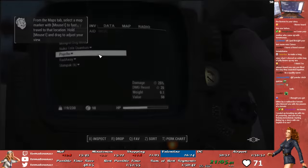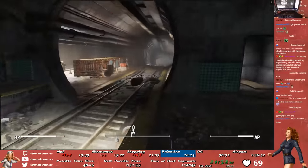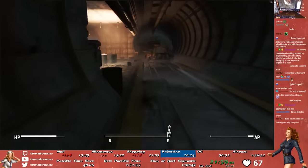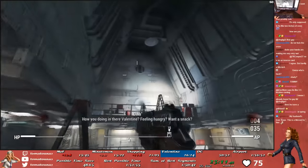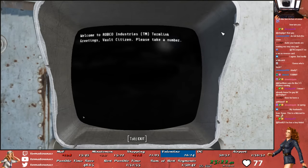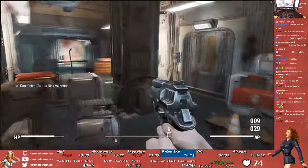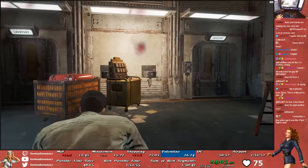Once we're outside of Goodneighbor, we bind and equip everything we just bought and stole, and make our way into Park Street Station — which is where Vault 114 is located and where a main story character named Nick Valentine is being held captive. In order to rescue Nick, we pretty much just sprint past all of the Triggermen and make a beeline for the Vault 114 entrance. Once we're in Vault 114, we toss one of those grenades we picked up earlier to kill Dino, who's talking with Nick inside the Overseer's office. After killing Dino, we pick up the password for the Overseer's terminal, rescue Nick, have a few brief words with him, and then make our mad dash to escape from the Vault.